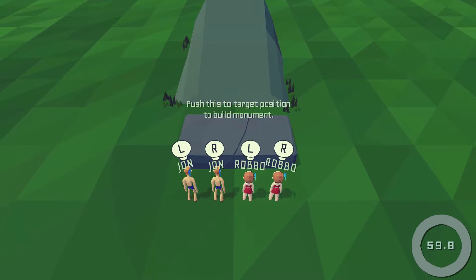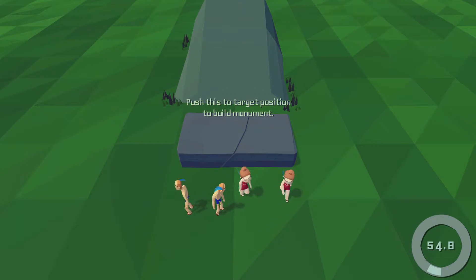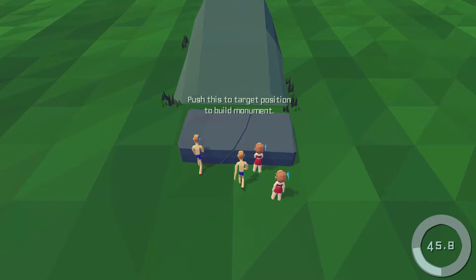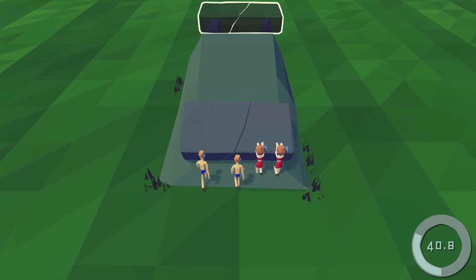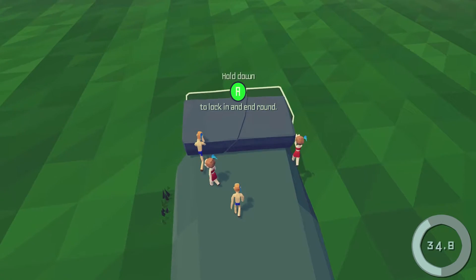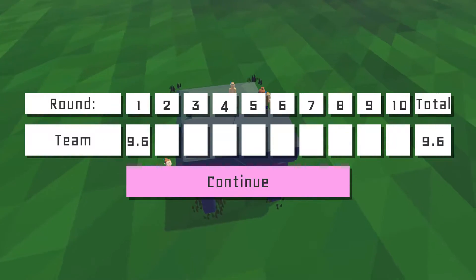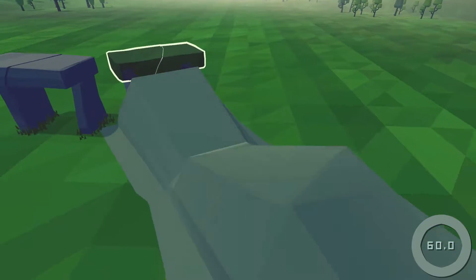So I think we each have like two little people. You use left stick and right stick, and we are timed right now. We have to push this to the position. 9.6 out of 10 — we didn't push it all the way to the end. I think each monument you have to do like 10 rounds of it, and the better score, the better it is.